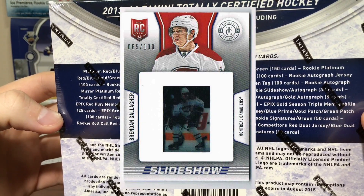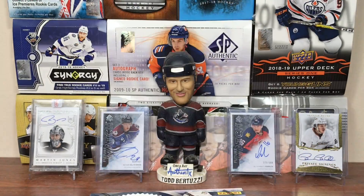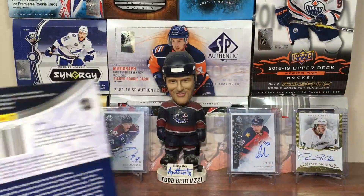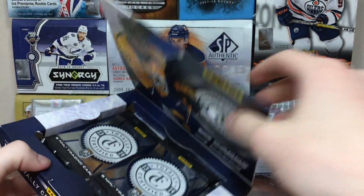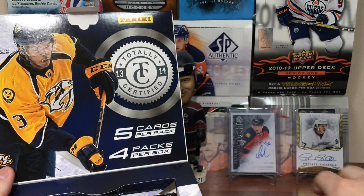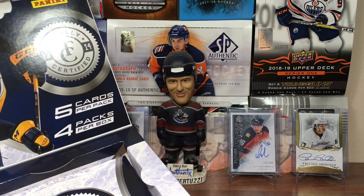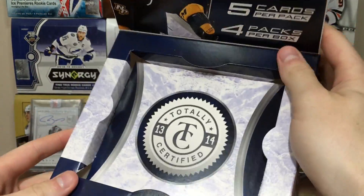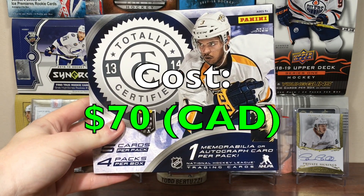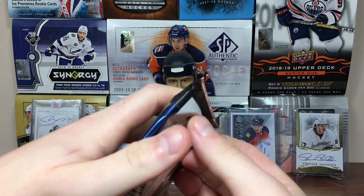Rookie slideshows, parallel cards, prime cards — that's pretty much what we're looking for here. We're looking for one-of-ones. Let's check it out. Seth Jones on the front there. Let's get this open. Oh, four packs here. Pack one — that pack seems pretty darn thick. We'll save that thick one for last. Totally Certified, only four packs. This box cost $70, same as 1314 Crown Royal when I opened that. It's only 20 cards total — four times five.